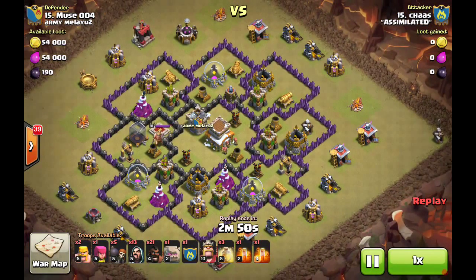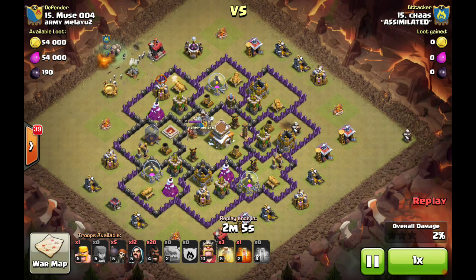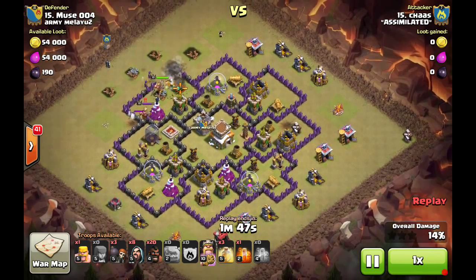Next up, a go-we-ho by Chaz against muse base number 4. This guy had numbered bases up to six — might have had a few sitting out but at least four in this war — all the same base with maybe a little variation on a theme. You see that first hog went in and pre-tripped that giant bomb — probably from a prior attack scouting that location. He's bringing the goho — kill squad with a drag to lure the clan castle, dragging it up to the top with a quick kill. Brings the witches backed up with wizards, drops his golem and BK — kill squad is in going right at the enemy BK — then wall breakers bust in and BK gets right behind. Picture-perfect goho so far.